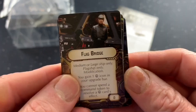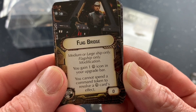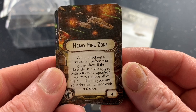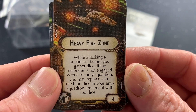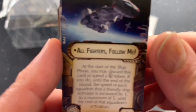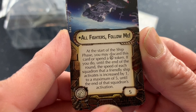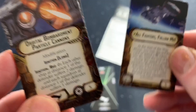Flag bridge: medium or large ship only, flagship only, modification. You gain one fleet command icon in your upgrade bar; you cannot spend a command token to resolve a fleet command's card effect. Heavy fire zone: while attacking a squadron, before you gather dice, if the defender is not engaged with a friendly squadron, you may replace all of the blue dice in your anti-squadron armament with red dice — very interesting card! All fighters follow me, cost is 5: at the start of the ship phase, you may discard this card or spend a squadron token; if you do, until the end of the round, the speed of each squadron that a friendly ship activates is increased by 1 to a maximum of 5 until the end of the squadron's activation. That's definitely a little speed boost — very cool.